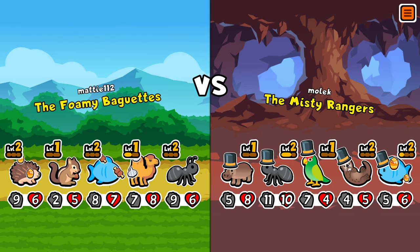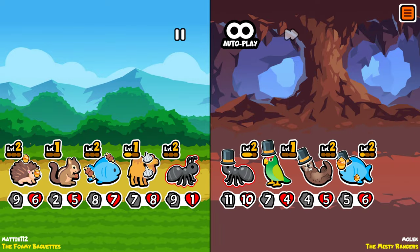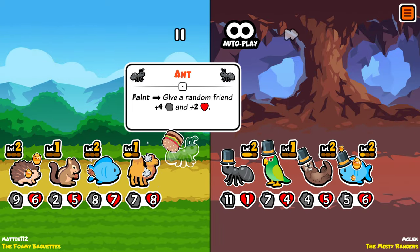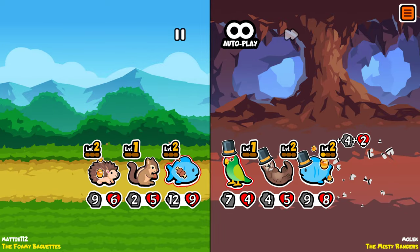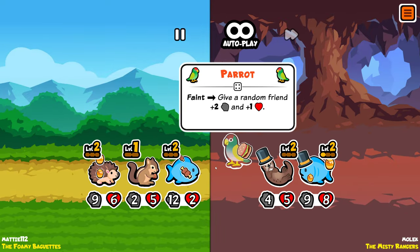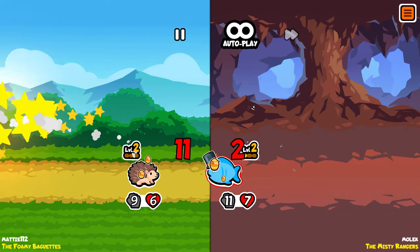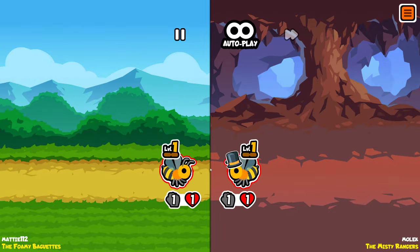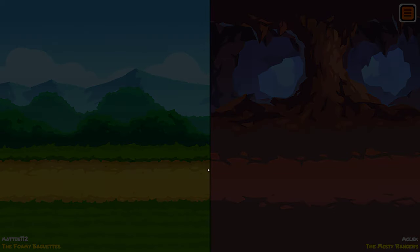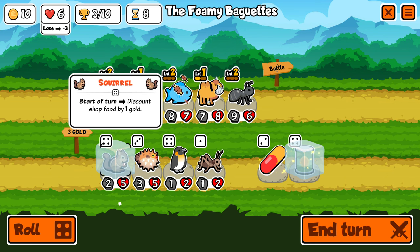Foamy Baguettes versus the Misty Rangers. They have a hippo, and I will have a one-hit kill — that's very fantastic versus a hippo. But why do you have to kill my camel in one go? Now my fish doesn't get any additional health and power, and we have a draw. Could have won that last one if I just had a tiny bit more luck.